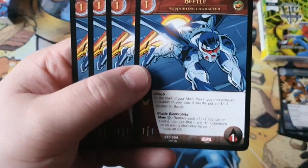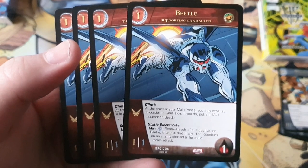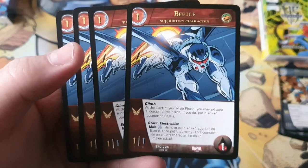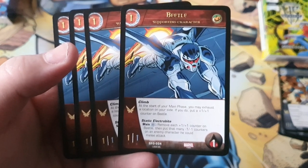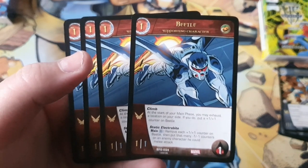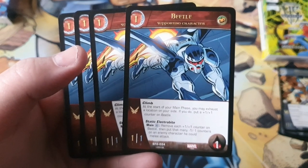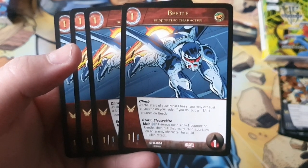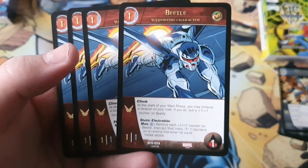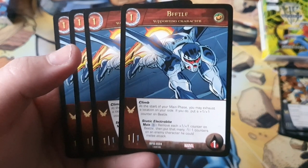Moving on — this set includes four copies of Beetle. Beetle is a one-cost 1/1 with one health, has flight, and his power Climbs: at the start of your main phase you may exhaust a location on your side — if you do, put a +1/+1 counter on Beetle. So a 2/2 if you have a location turn one, which seems pretty underwhelming. His second power costs a blue to remove each +1/+1 counter on Beetle and put that many -1/-1 counters on an enemy character. This card isn't great.